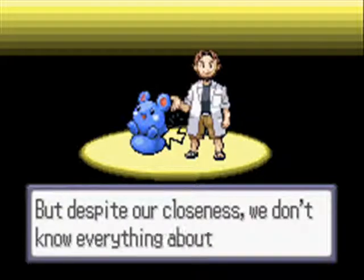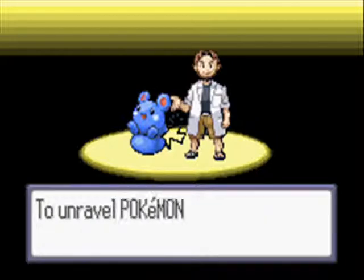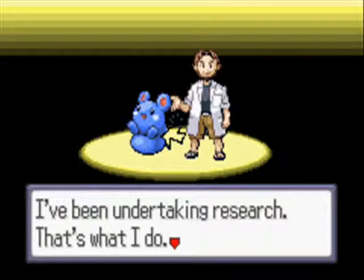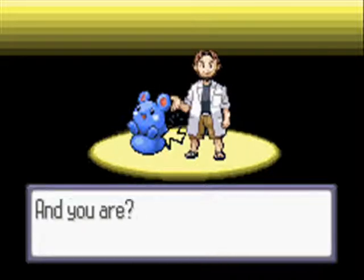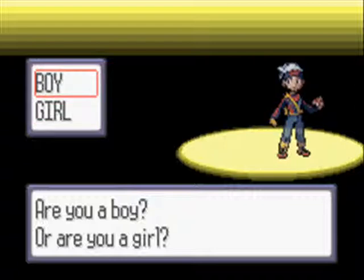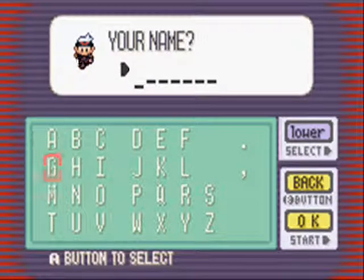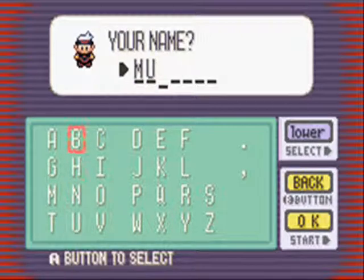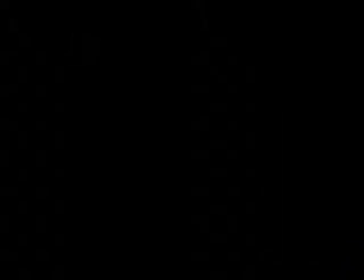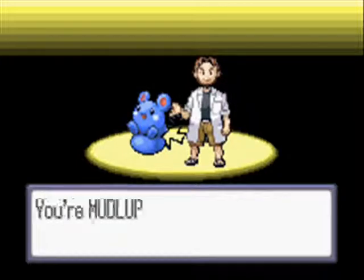To go over the rules of the Nuzlocke that I follow: if your Pokémon faints, they are dead. This is standard — if you don't do it, you're not playing a Nuzlocke. I'm also going to use the rule that you have to give all your Pokémon nicknames. There's no reason not to do this rule. I suck at nicknames, but once in a while you get a few good ones, and that's kind of the fun of the game.